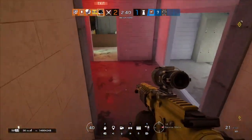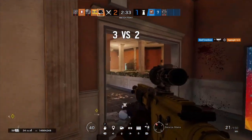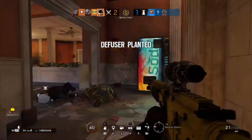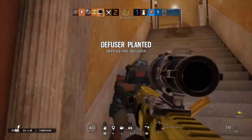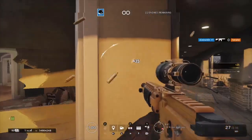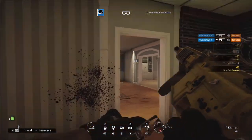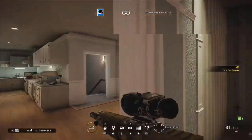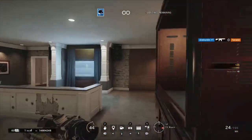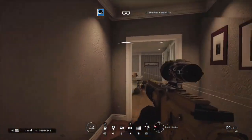Focus on hard-breachable walls and hatches — specifically entry points into site. Prime examples include the Armory Lockers wall on Border and the Study wall on Villa. Most objectives have that one hard-breachable wall that can give you a much better chance at winning. Maverick isn't the best pure hard breacher — Thermite and Ace are your go-to for simply opening walls — but Maverick comes in clutch against Bandit. Playing against Bandit is something only Maverick can effectively do, since Thermite, Ace, and Hibana all get countered by Bandit charges.